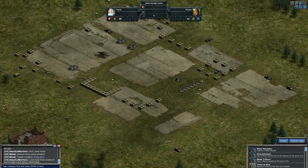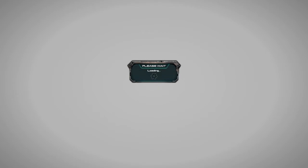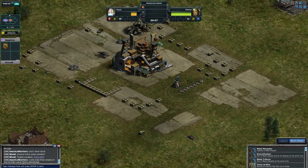Hello everyone, Florian here. Today I'm gonna show you guys how to get an easy metal or oil deposit in War Commander. What you do is you ask one of your friends if you could have one of his metal or oil deposits.